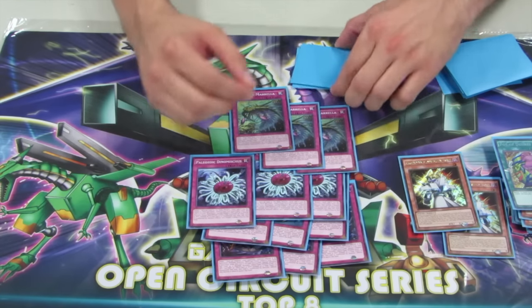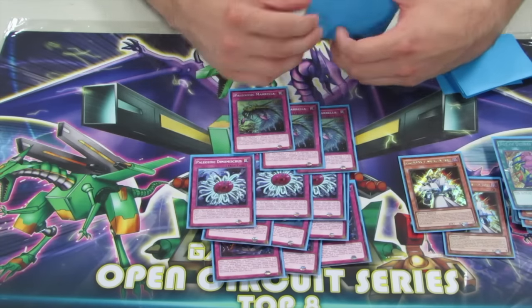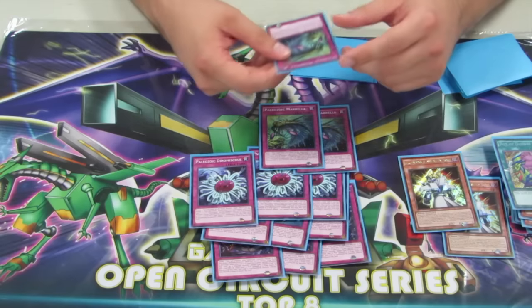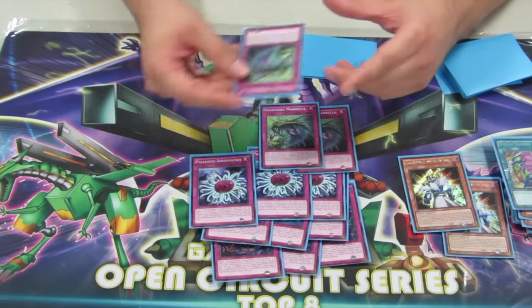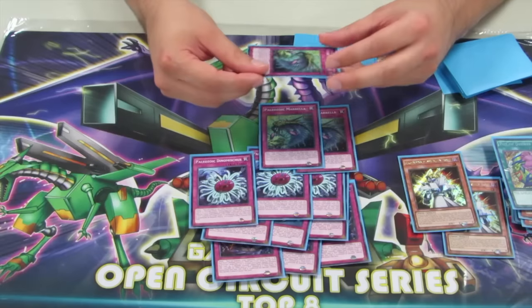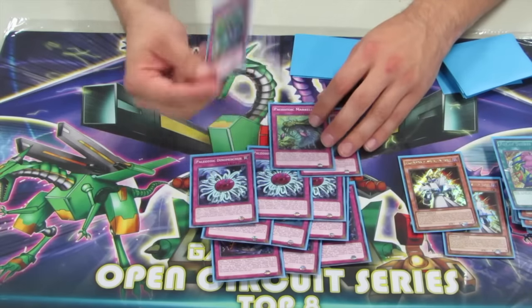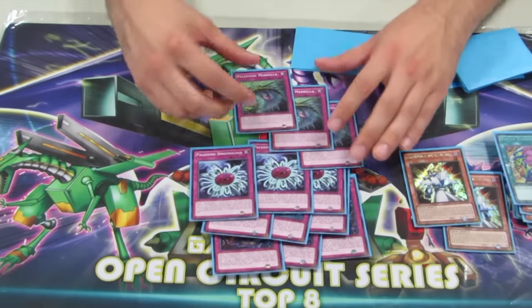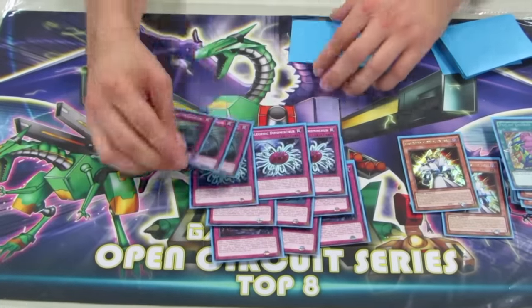I was actually originally playing Shape Sisters, and I really liked that version because it lets you activate Shape Sister as a one-card Opabinia. If they have a Strike or whatever, you can bait it for one card, and if you don't, you got a one-card Opabinia, and then you detach and try to go off from there. But since this card is really good in the mirror match, I had to fit these in and play a different engine.